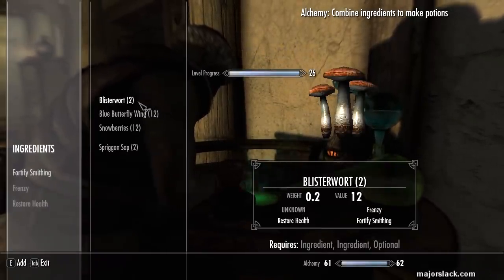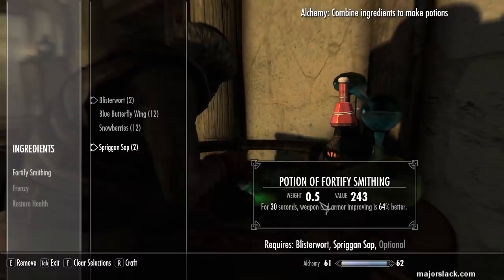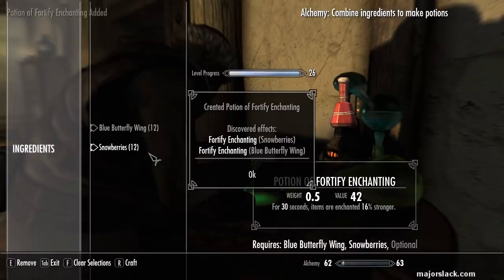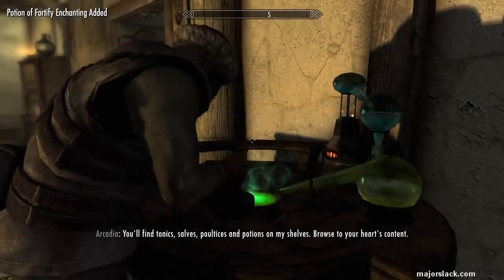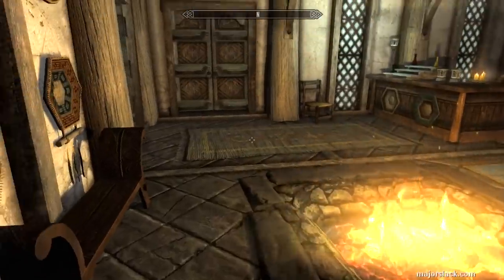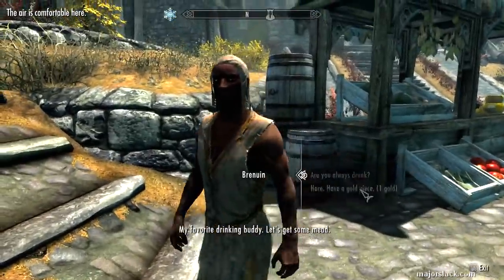And I leveled up again. What kind of smithing potions going to make now — 64% better. Might be able to make legendary, that would be awesome. And what kind of enchanting potions — 16% good, that would actually be useful. Alright, let's do this.